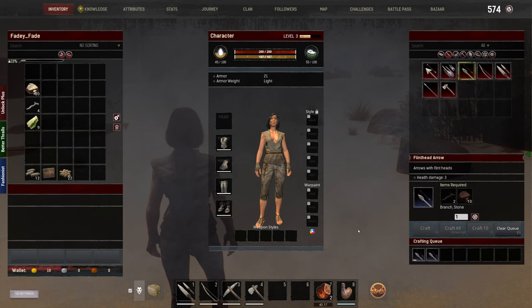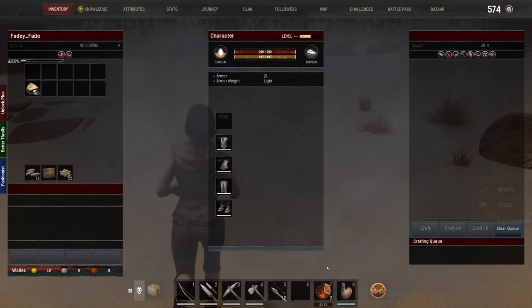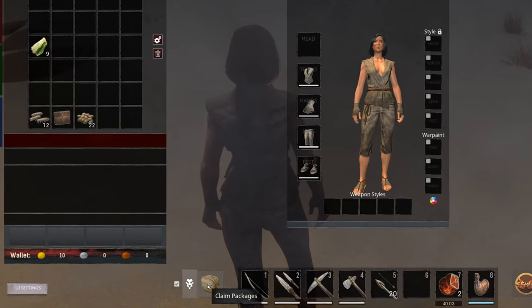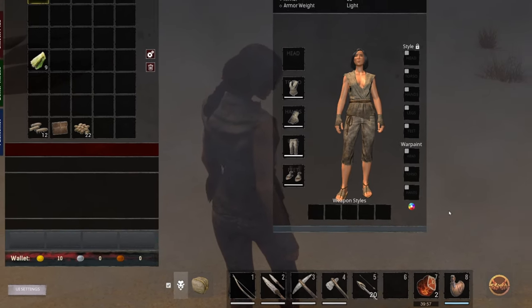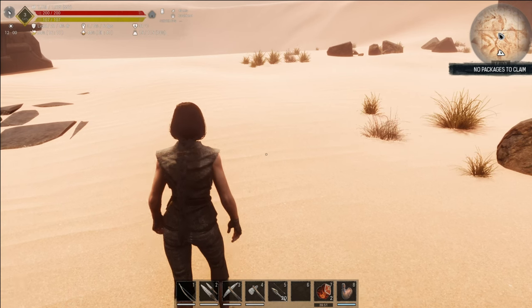That thing you saw was the packages — the claim packages. When you have taken over an outpost you get sent packages of stuff. The more outposts you've taken over, the more packages you're going to get — so that's what that's for.